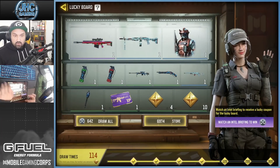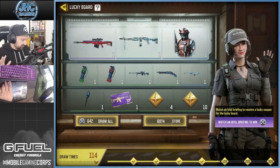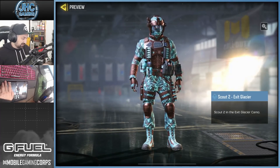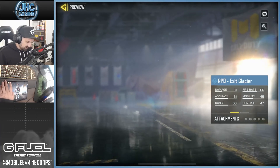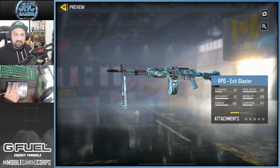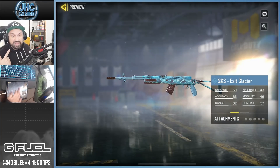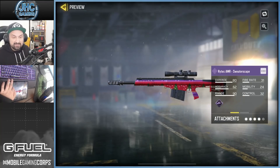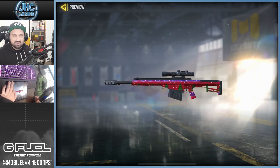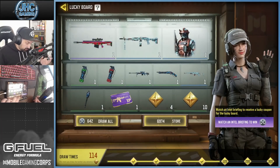Now we're gonna check out the new lucky board. I always have questions about why I have so many tokens - I watch ads every day for the past two seasons. Last season there was no update, we had a Chi Come but they didn't update the blues or the soldier. So this season I can spin a lot. We're gonna go for the soldier, and if we don't get it in 400 spins we're gonna buy straight from the shop. There are new Exit Glacier skins for the new season - I'm looking forward to the SKS Exit Glacier. There's also a Right Tech that's animated with a Christmas theme - snow and Christmas tree - pretty cool.